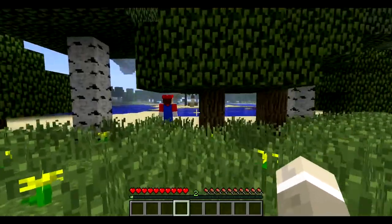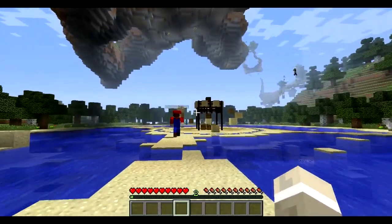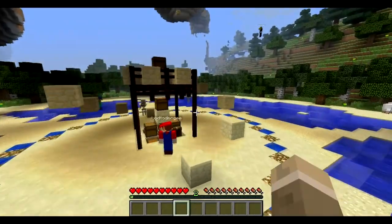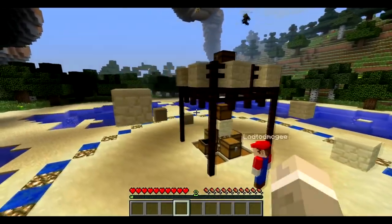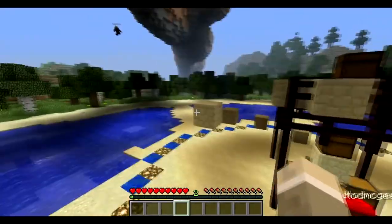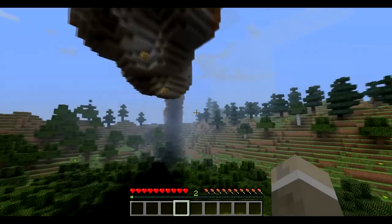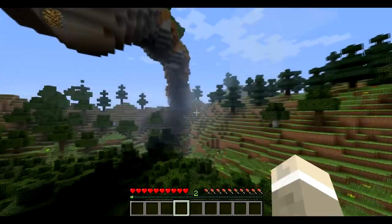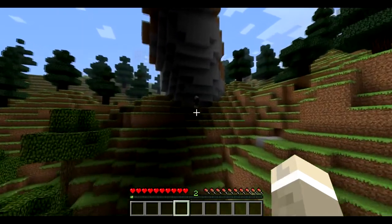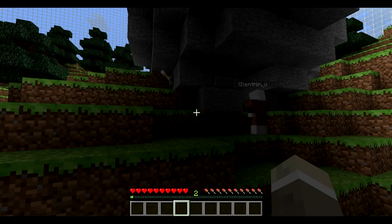I wonder if there's someone around here. There's Brandon — he's also spectating. Looks like he's going to check out all these chests. All right, let's go ahead and find someone else now. Oh, here's someone. Who is this? Silent Ninja — the person that killed me. How rude.